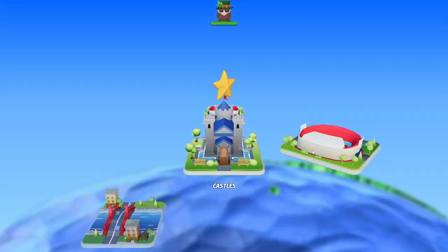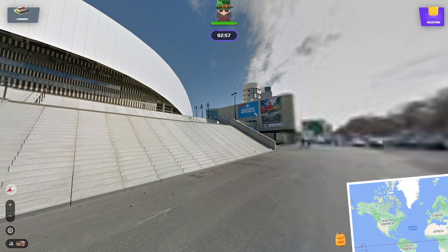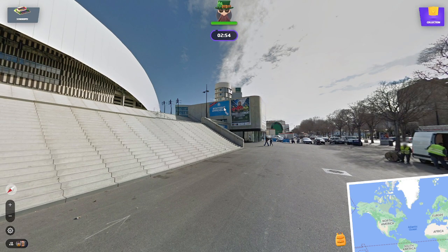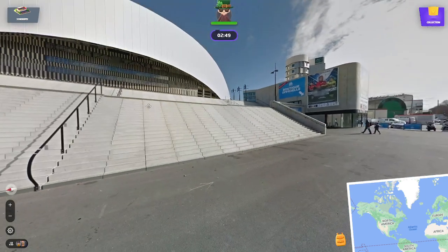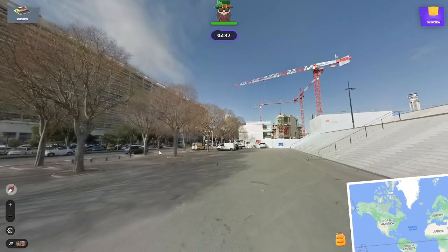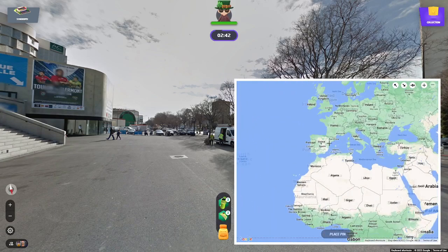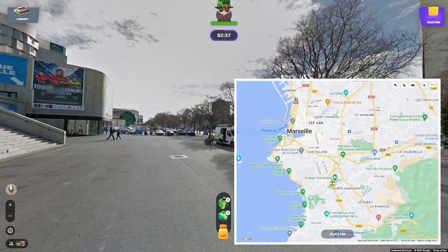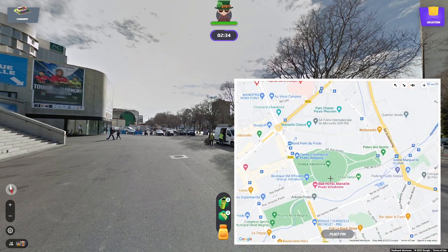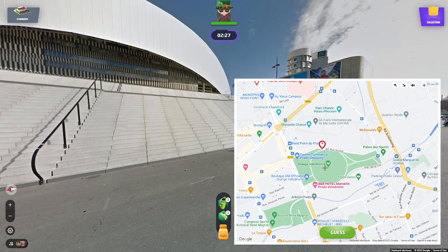I do love a good stadium, so we'll go with that. This is easy — I know the team, I know the symbol: it's Olympique Marseille in France. I wouldn't know the stadium from the outside to be honest, but I know where this is. So it's not that difficult to get the Vélodrome in Marseille, and it's to our west, so I guess we're here.